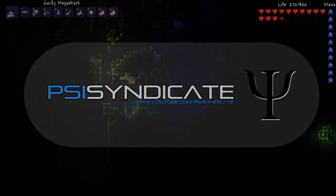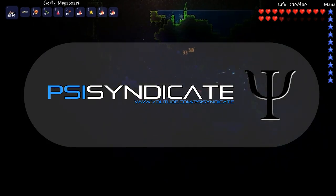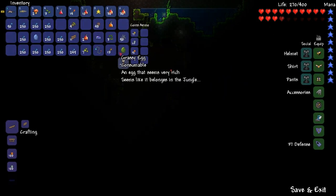Hello everyone, I'm Luis here once again and today I'm going to be doing an overview of the jungle phoenix boss named Junjix, which can be found in the Reborn mod on Terraria.